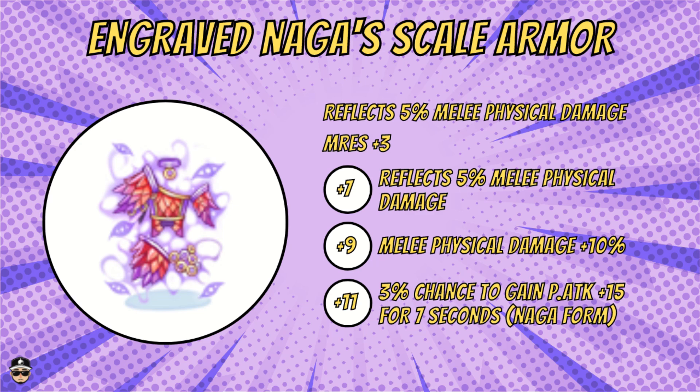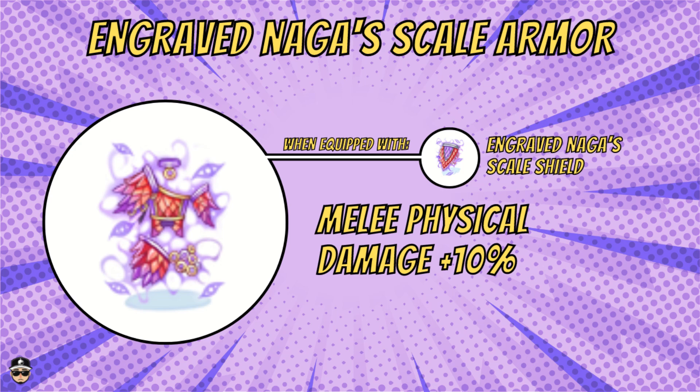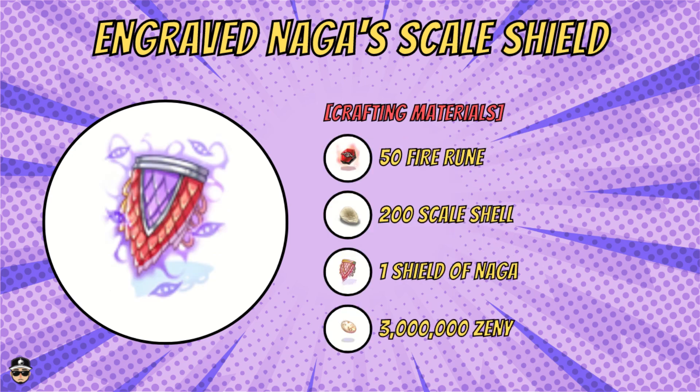At plus nine you get 10% melee physical damage. At plus 11 you get a 3% chance to gain 15 P.ATK for seven seconds when you convert into your Naga form. This also combos with the engraved Naga Shield, giving 10% melee physical damage — which is actually not bad.